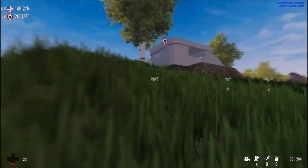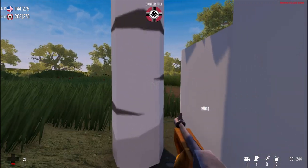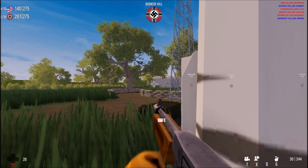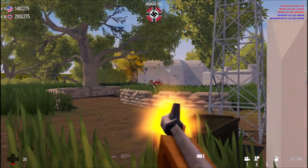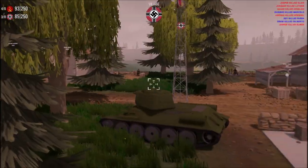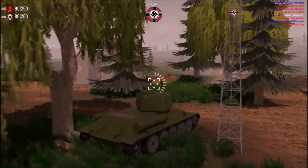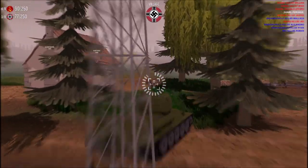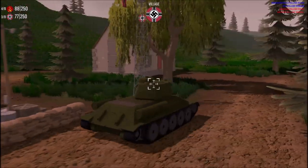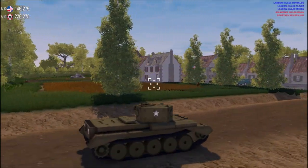Now, the last gripe, and probably the most major glitch, is that capture points don't work all the time. I've had this happen about three or four times across seven hours of play. I go to a capture point, stand on it, and nothing happens — it doesn't get captured, my flag doesn't get raised, the enemy flag doesn't go down, nothing. That's really a big issue that needs to be fixed. Beyond that, I don't really have any problems with this game.